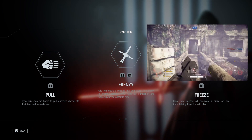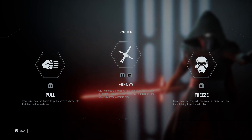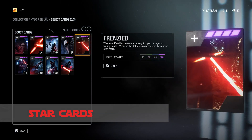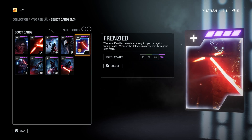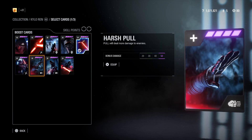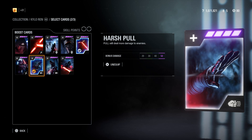The last Kylo Ren ability is Freeze — Kylo freezes his enemies in place, immobilizing them for a small duration. Now let's move on to star cards. The first star card I recommend is Frenzied, which is Kylo's health-on-kill star card. It grants him 20 HP back when he kills a trooper and 100 HP back when he kills a hero, if the card is maxed out. The second star card I recommend is Harsh Pull, which now deals 50 damage to any targets it hits if the card is maxed out, as opposed to dealing no damage.